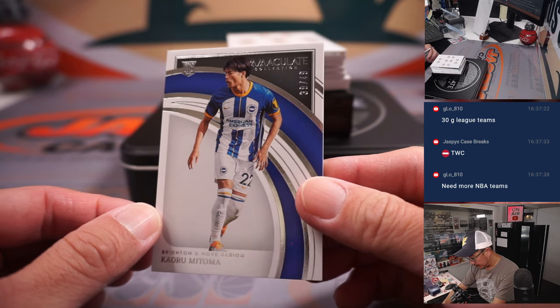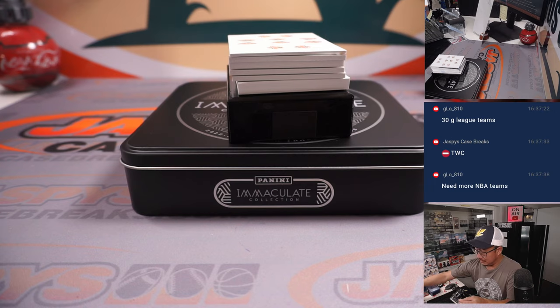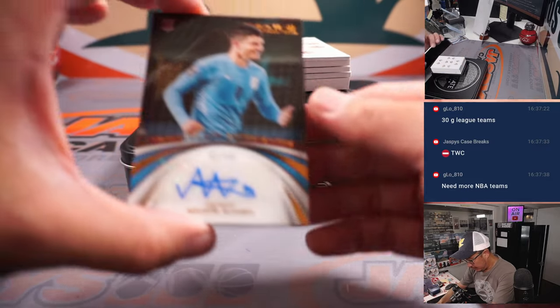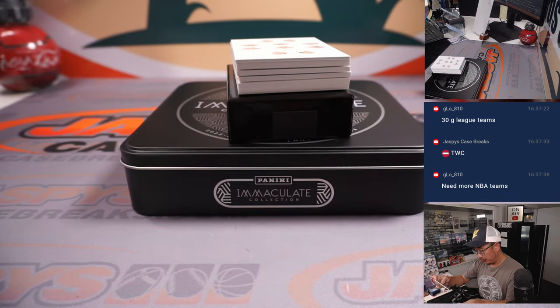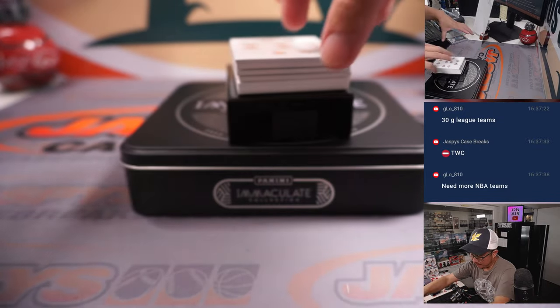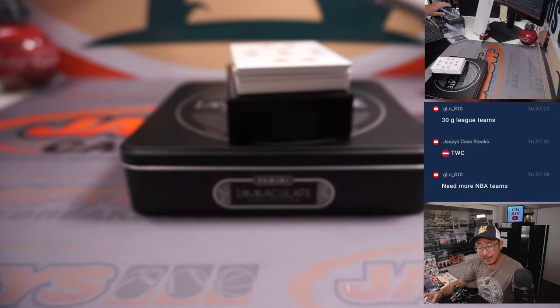Next one is Kaoru Mitoma, 38 out of 49 — Brighton player going to Louie in number eight. And then we've got Augustin Alvarez, Immaculate Autographs, 82 out of 49 — for Louie in number two. He's in his Uruguay gear, the Uruguay shirt. Next is more for Uruguay, 48 out of 49, number eight — more for Louie. That's Jose Maria Jimenez.